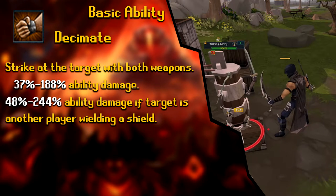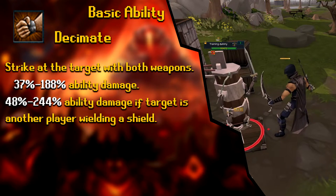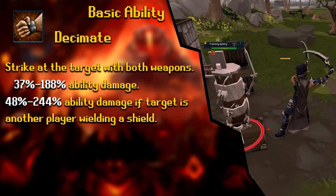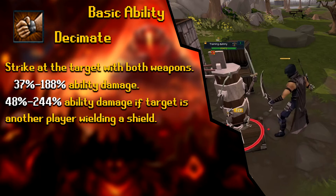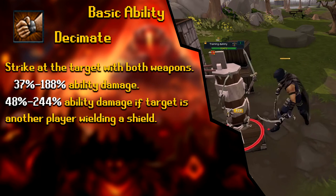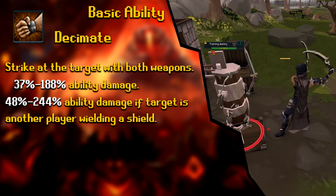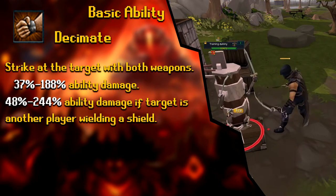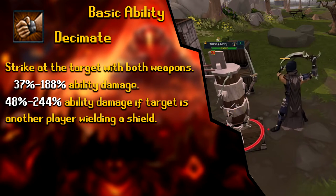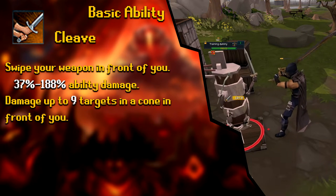The next basic ability is Decimate, a dual-wield-only ability. The description is 'striking at the target with both weapons,' dealing 37% to 188% ability damage — one of the stronger basics covered so far. In a PvP situation, if the target has a shield, damage increases to 48% to 244% ability damage. Definitely prioritize this ability, especially in the wilderness when they've got a shield.